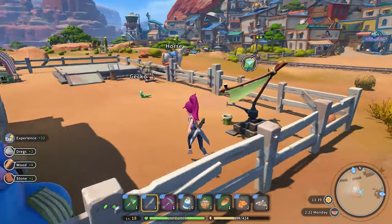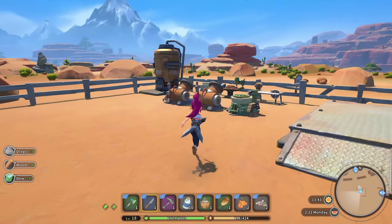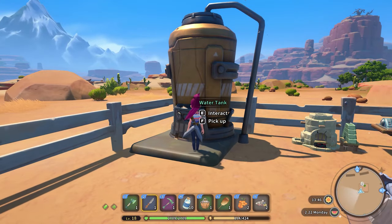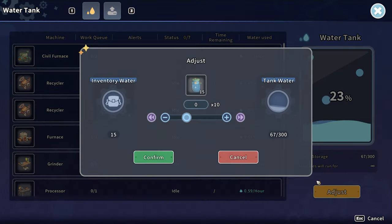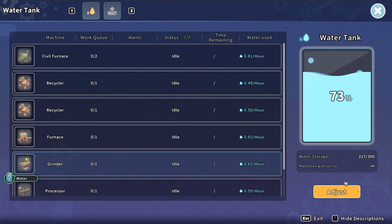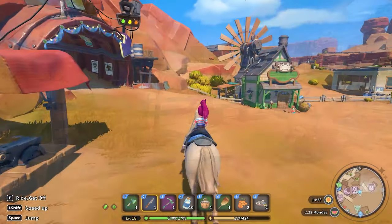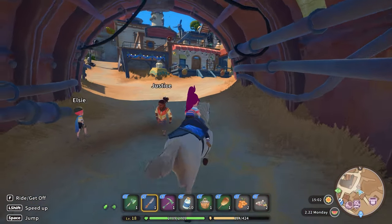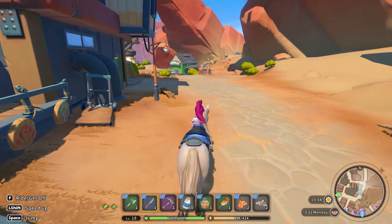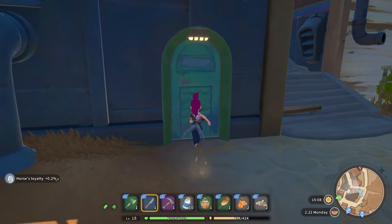Tip number one: your machines run off your water tank, in that if they don't have water to keep them cool, they do not work. So make sure your water tank has water in it at all times. I'd highly suggest researching the dew collector with Chi as early as possible so you can start farming water early. You'll also need water for growing crops, which you will need to do for story stuff later on, so getting a surplus of water early is highly recommended. Also, before you go to bed, make sure your water tank has at least some water in it so you can make sure everything is running while you sleep.